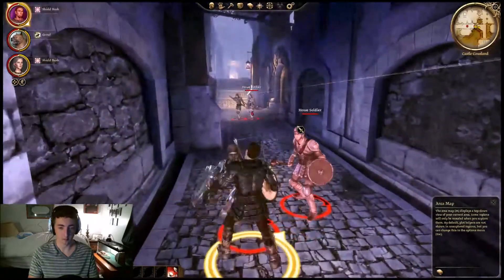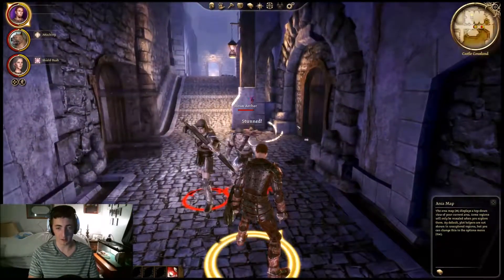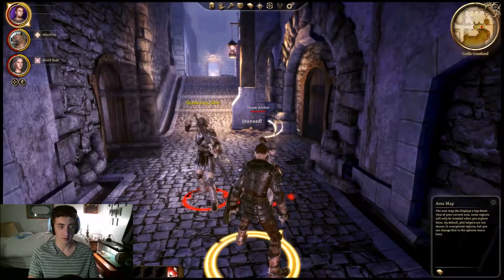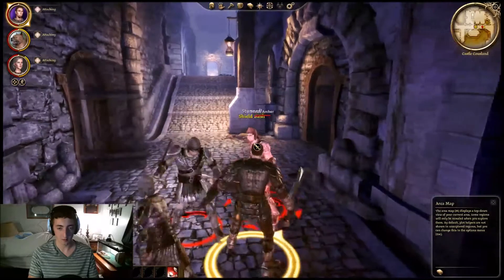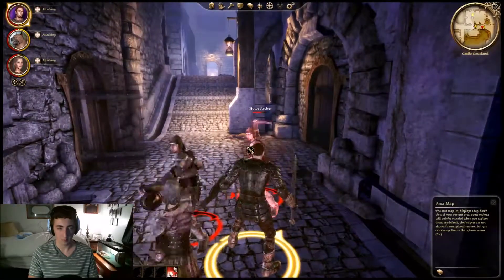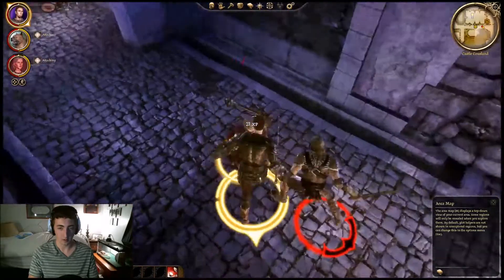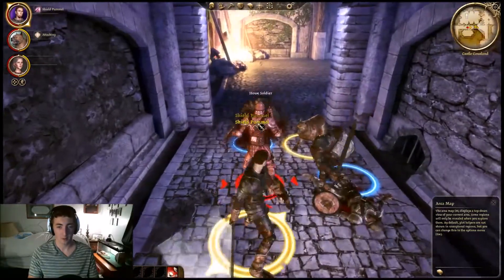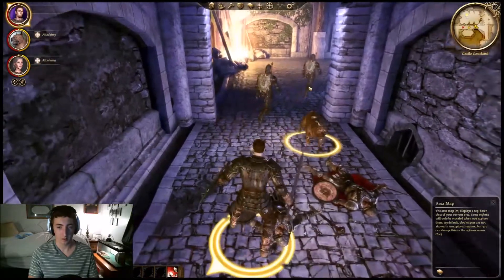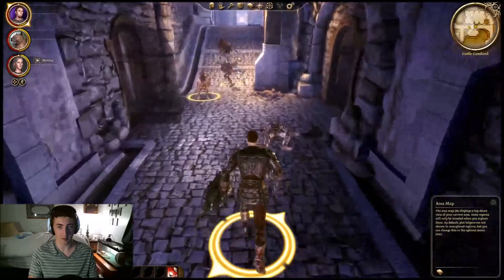Let's do it. Those archers don't do way too much damage. There's no help for me now. We have a shield combo waiting for these guys. So those guards are going to follow us now — that's going to be pretty helpful going into this next room.